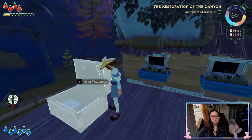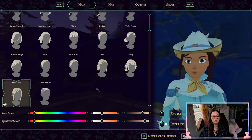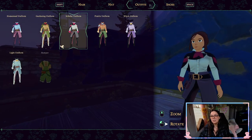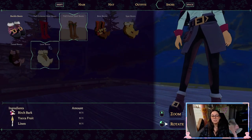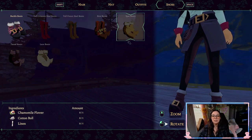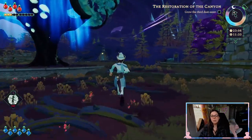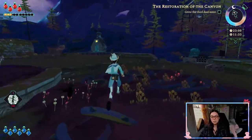I also forgot to mention we have a wardrobe right here, which allows you to customize the way your character looks, change your hat for the day, and change your outfit. As soon as I get these items unlocked or find a way to craft them, new shoes as well. We've made it back to the homestead and I'm going to call this video here. I really hope you guys are liking this content — I love this game so much. If there's anything else you want me to cover, please let me know in the comments below. Have a great day, a wonderful week, and stay cozy my friends.